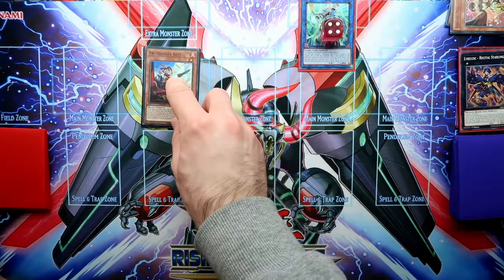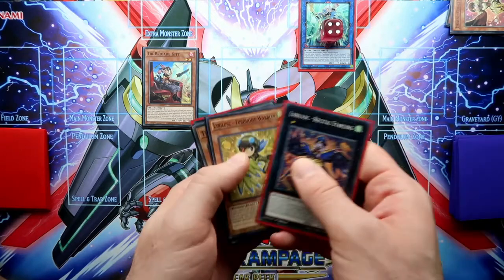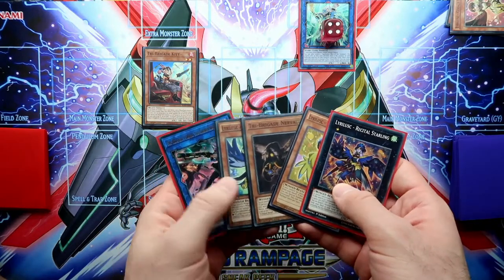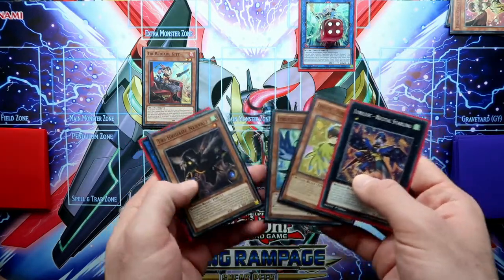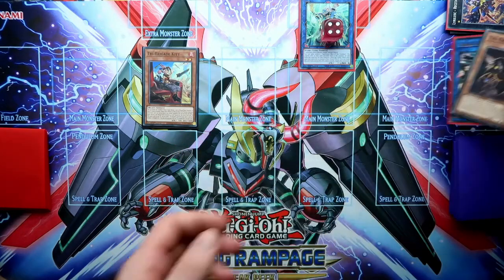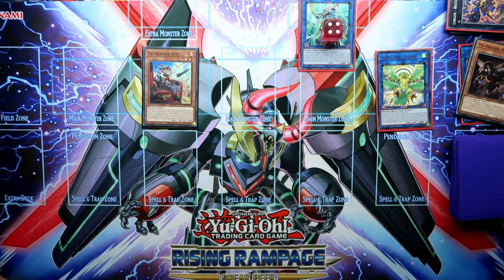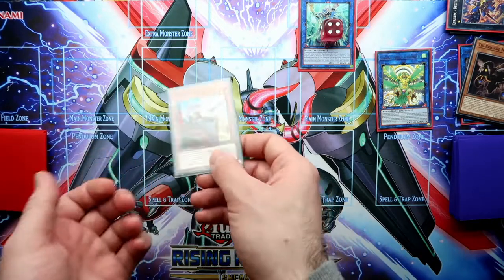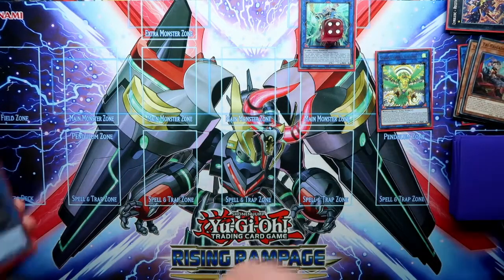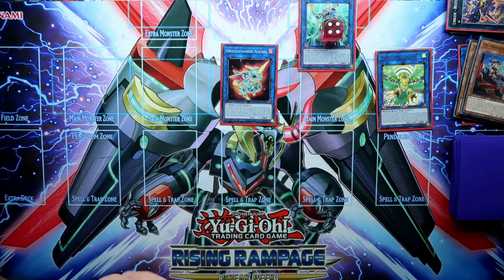Then normal summon your kit and activate its effect. We'll banish — we want Tooth to be in the graveyard — so we'll banish D3, D3. And summon out the Simorgue. After that you get rid of the kit which was normal summoned, and instead of that you summon out the Salaman Great Link.